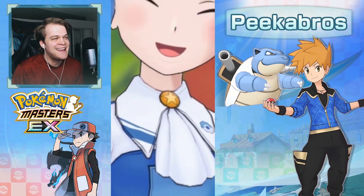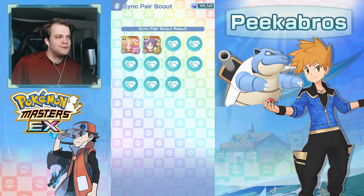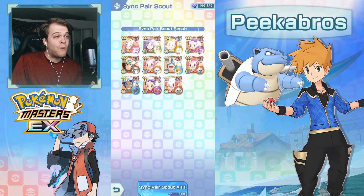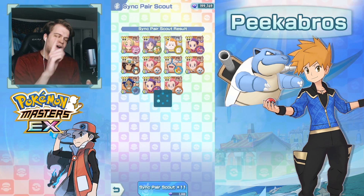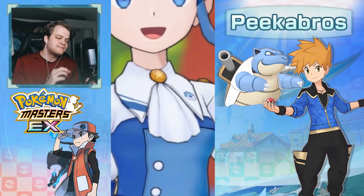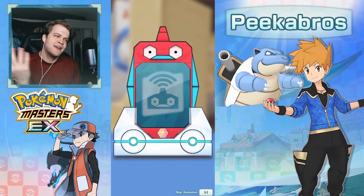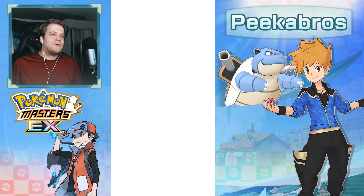I'm so excited, you guys. Like, Blastoise is just my childhood favorite. Like, I love Red and Charizard. Literally all 3 stars — yikes. I'm feeling this is going to be a good one. Let's see some sparks here. There we go — see, I told you! Cygnusuit Blue and Blastoise come out right now.